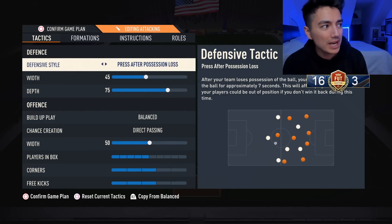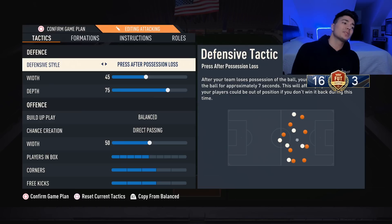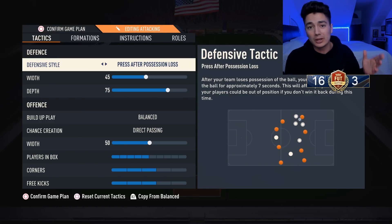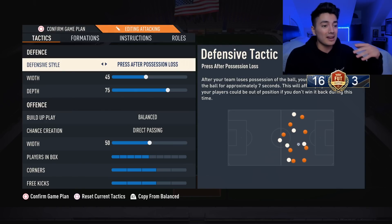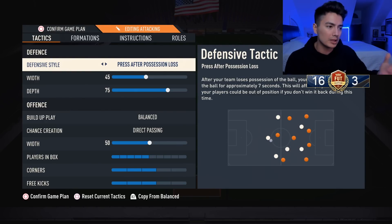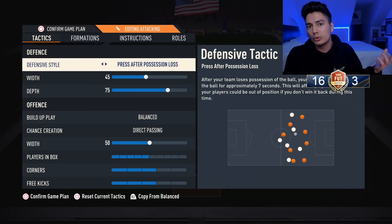Starting off with the tactics, we have defensive style: press after possession loss. This is pretty broken and there are so many goals that I score just from this being on — the opponent makes a defensive mistake and you just have an easy tap-in or a ball across goal and you score.